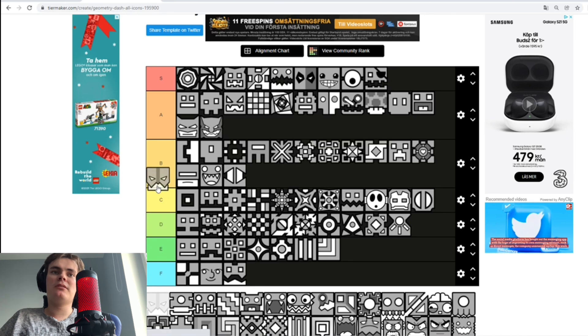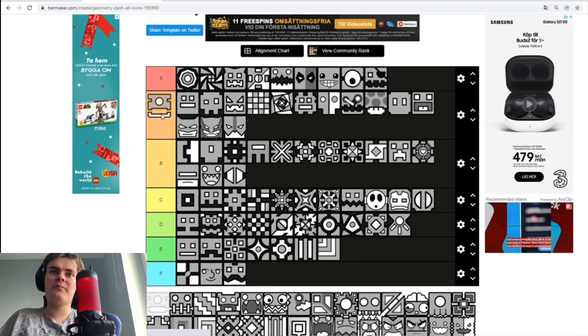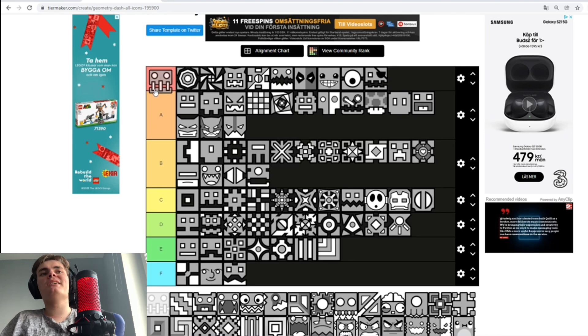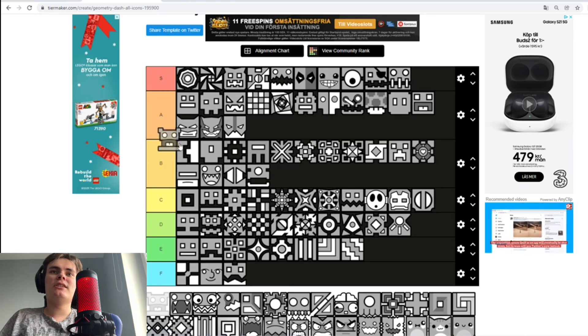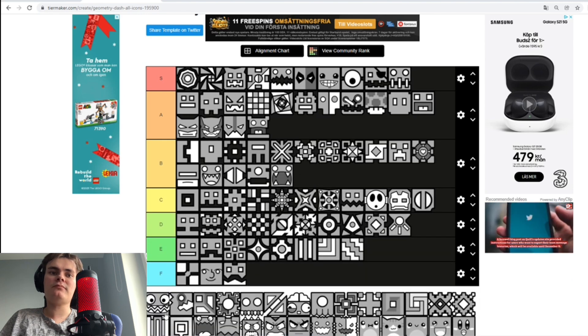Now we got the Viking icon — it's missing the spikes on the side, but whatever. Put you right there. And then the Airborne Robots icon — looks kind of derpy with its one eye. And the Meltdown icon — I really like the look of it, and it looks like a blast furnace because I use it as the blast furnace in my Minecraft resource pack. S tier! This one has some weird pattern — E tier.